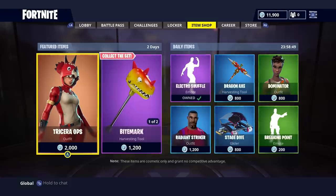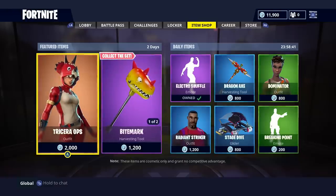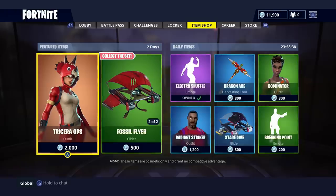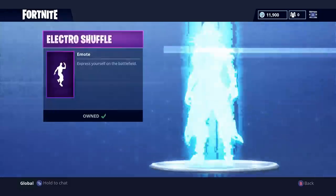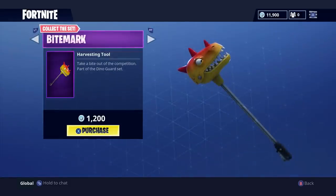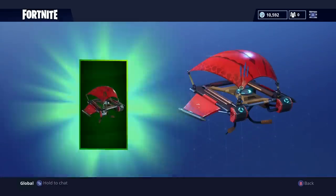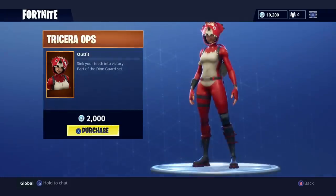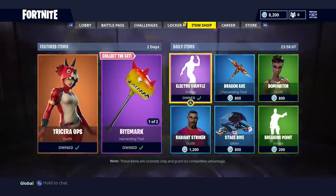What's up everybody, it's Cope here. Today I'm back with a new skin, a new glider, and a new pickaxe. I really like the name Tricera Ops — I think that's clever. We also have Bite Mark and Fossil Flyer. I like that little jiggle on the pickaxe. It's got a little bite to it. Let's get that and then the glider as well, so we have the Fossil Flyer. We're going to check all of these out in game, and Tricera Ops has a back bling too.